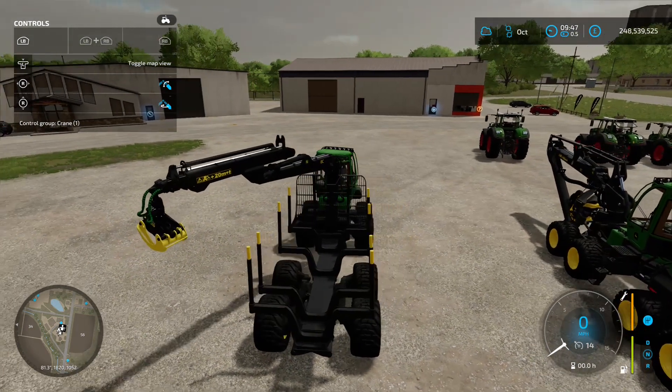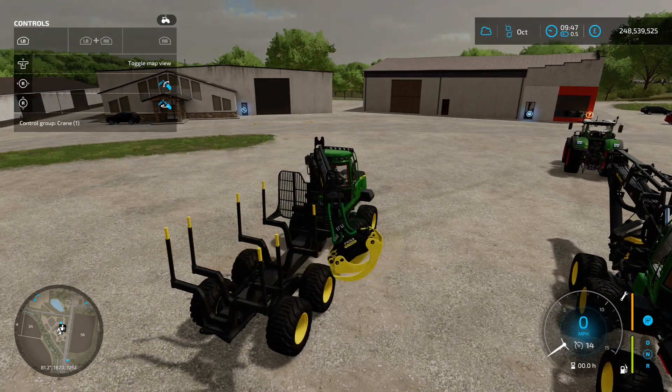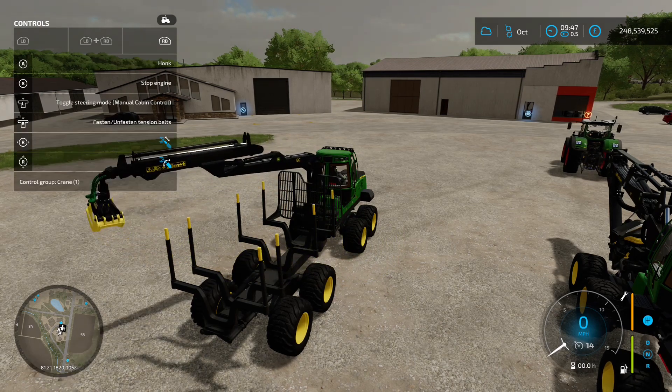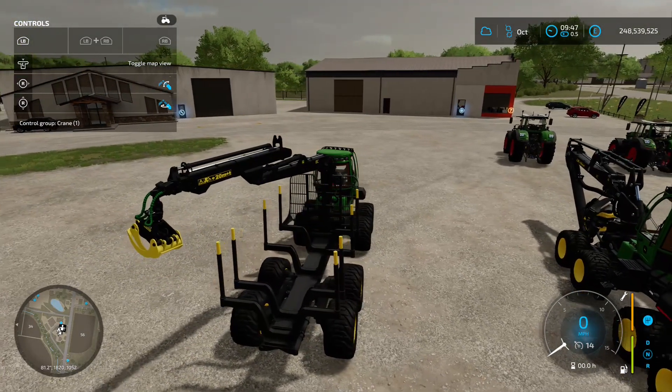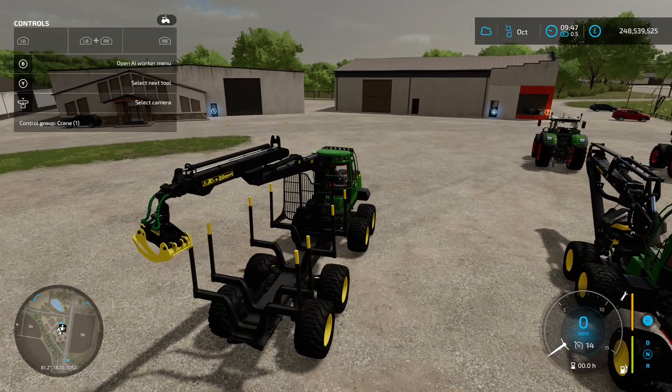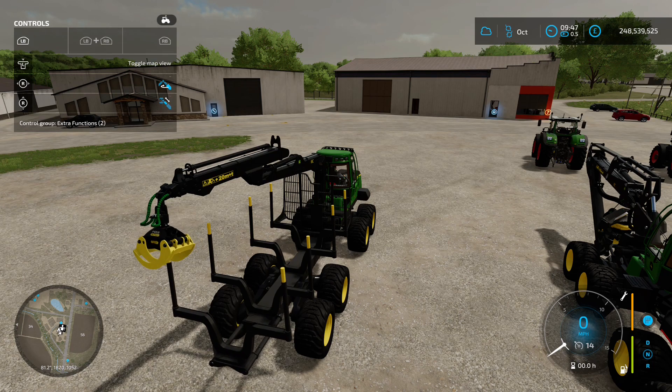When crane tracking is on, the camera follows the crane movement. When you turn it off, your camera stays static. That's an excellent feature. All other controls are the standard ones for a forestry harvester trailer. In the extra functions control group: RB and right stick left/right moves the front part backwards and forwards; RB and right stick up/down moves the back part in and out.